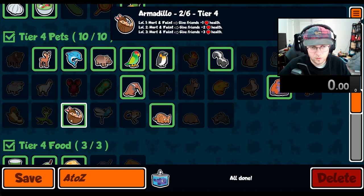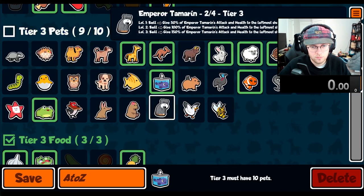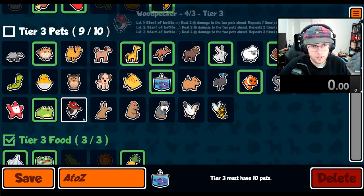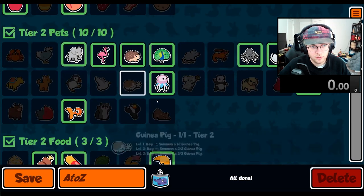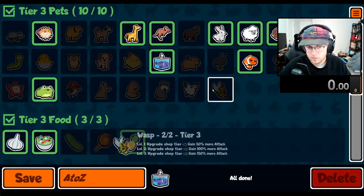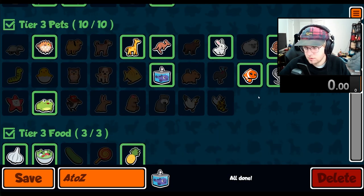The Armadillo is going to go well with a Blowfish team. So Blowfish, Hedgehog, Elephant, and a Leech will be good to place behind it. And Camel's also good.